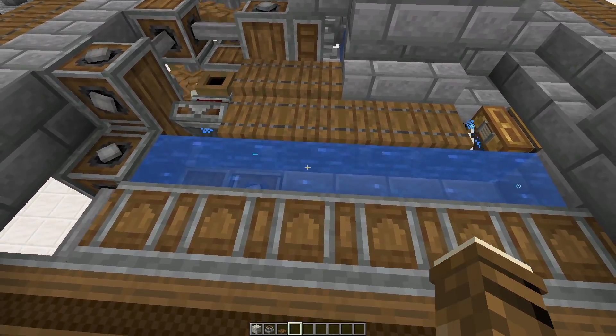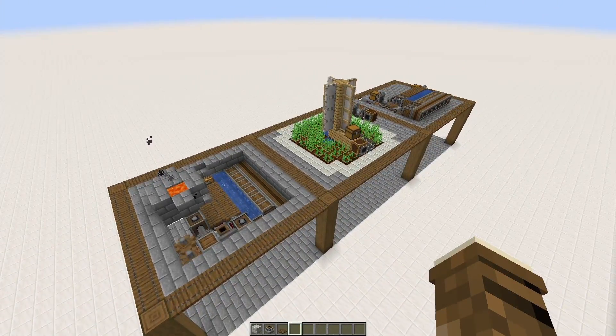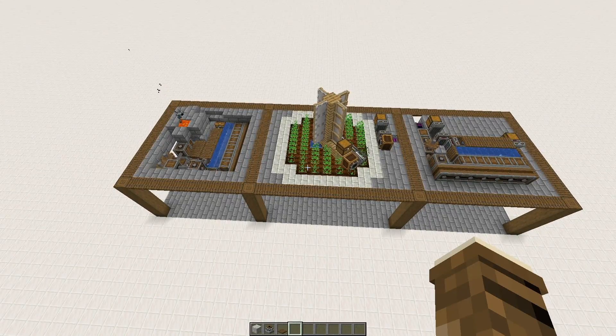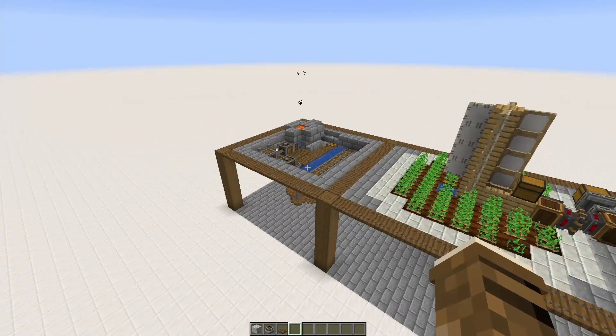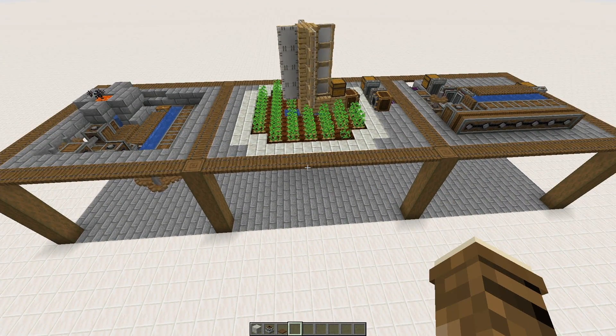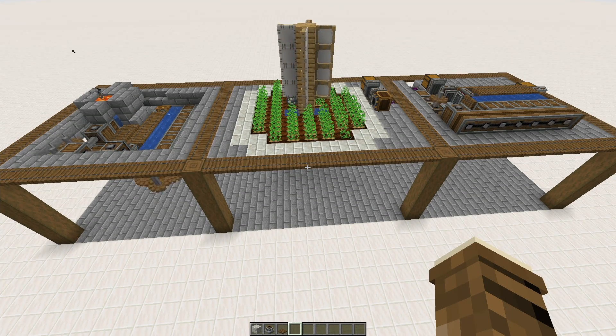These are not the most compact — these are more starter systems. If you want, I can make compact versions of the ore washing station and this iron generating farm. It won't be too difficult; I just wanted to make some starting systems for people who are just now getting into Create or are early in their worlds.